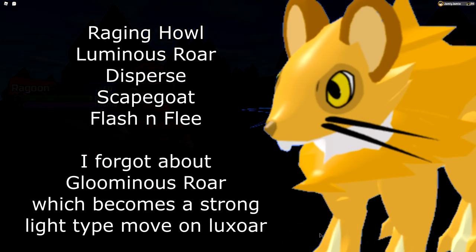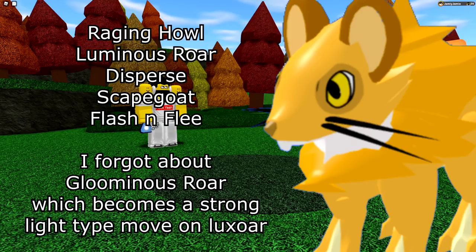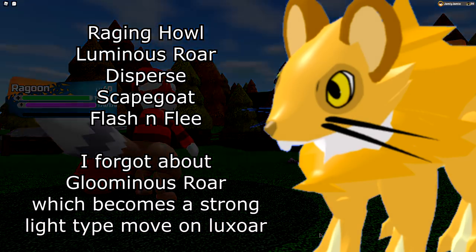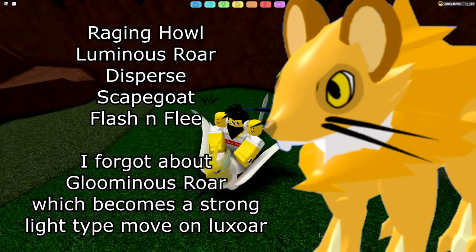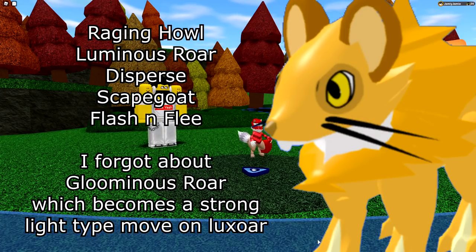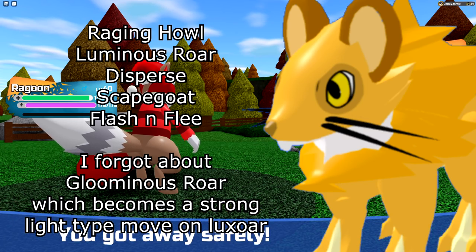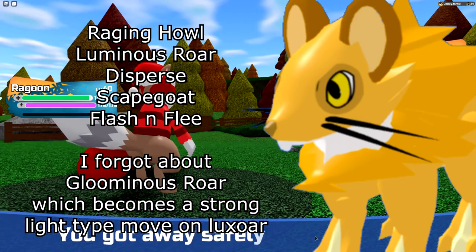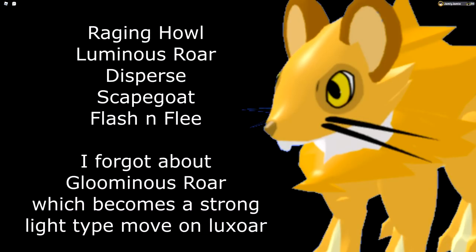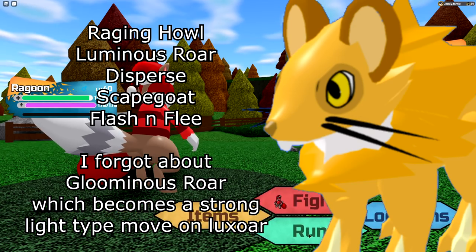Next is Luxor — very similar to Umbra. Raging Howl for the strongest Light-type move, Luminous Raw to block Dark-type moves, and Dice Burse. I wouldn't recommend Quick Pounce on Luxor even though some people like it — it's a melee move and Luxor has very low melee attack. For the last slot, you can run Scapegoat with a health item to spam it for health, or Flash and Flea to escape. Be careful with Plant types if you have the Secret Ability, since you just can't hit them at all.